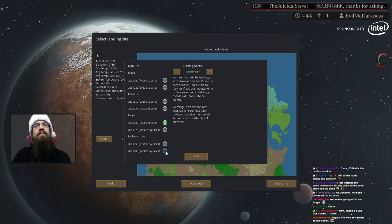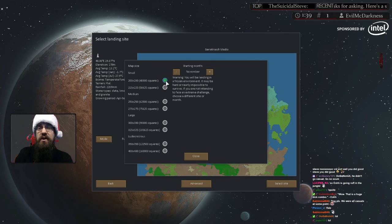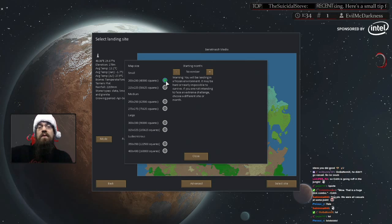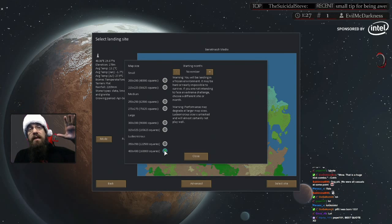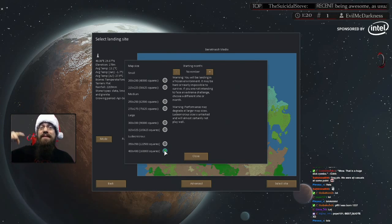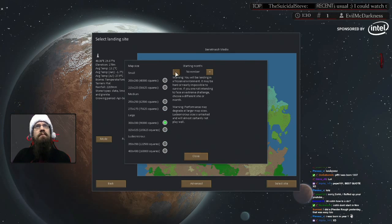Map sizes are a give and take. The smaller your map, the fewer options you'll have, but your colonists can get to things and back without starving or going crazy. If you set it as 400x400 and build in the bottom left corner, a colonist dealing with a drop pod in the top right corner may take a full day to get there and back — that can cause problems. I generally go in the middle; I usually stick to large for my playthroughs.